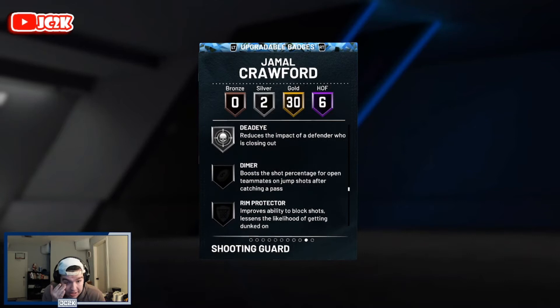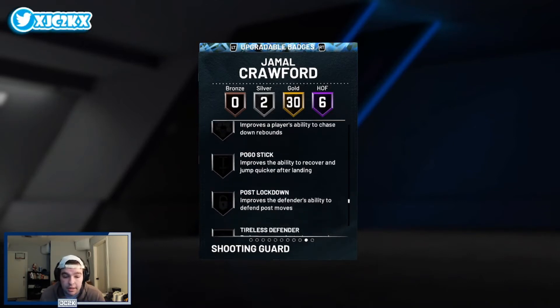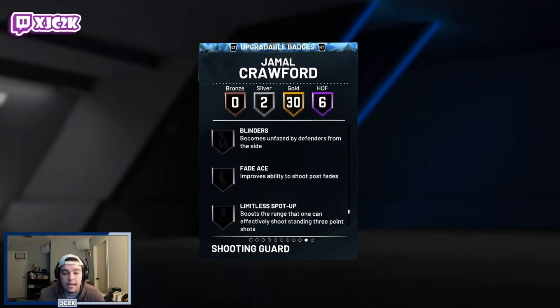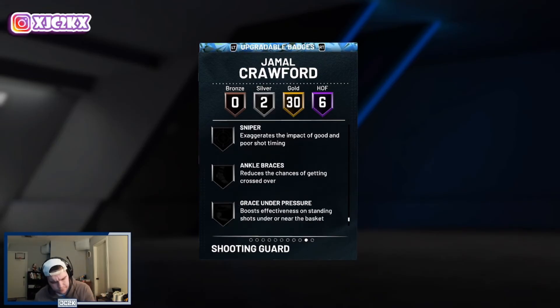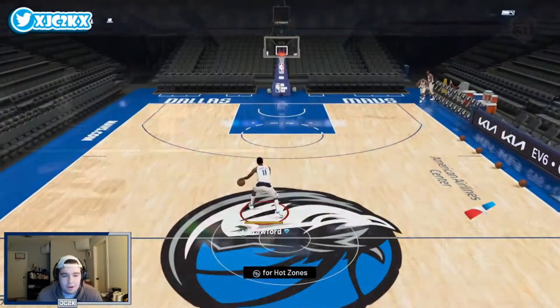If you're going to use this card, I'd definitely recommend adding badges. I'd 100% recommend Clamps and Interceptor. Potentially add Intimidator or Pogo Stick as well as Limitless Spot Up and Sniper — those four are essential. The fifth badge could be another defensive option like Ankle Braces, Pogo Stick, or Rim Protector. Overall this looks like a really good card, especially on the offensive end.